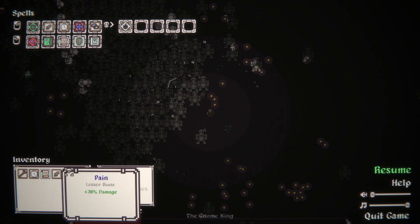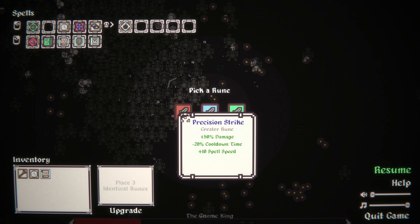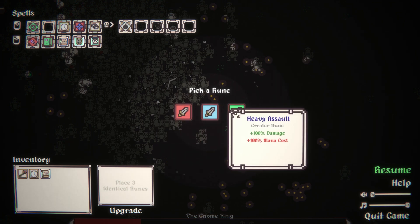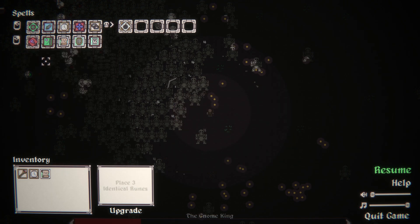We want pain. Now we've got three pain runes - I can put them on my aura. Extra damage, reduce cooldown time, and spell speed. Plus seven damage - let's just do the plus seven damage because that's obscene on the aura. I guess I'm going to put that there.